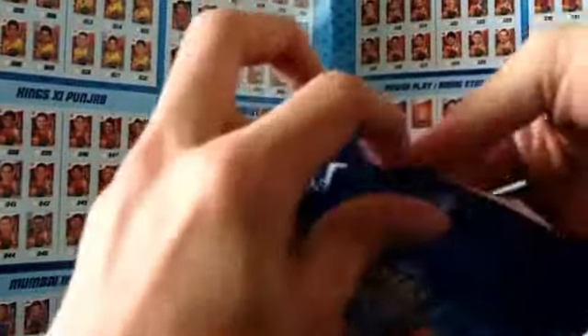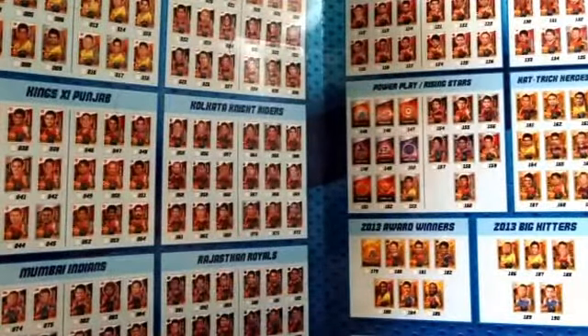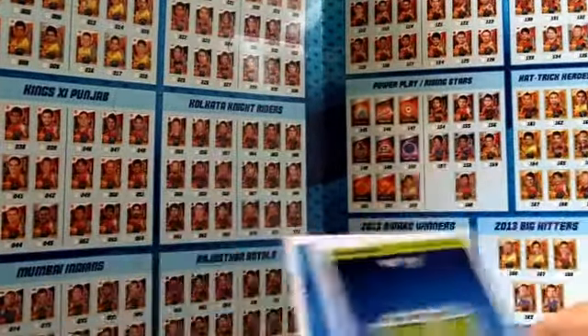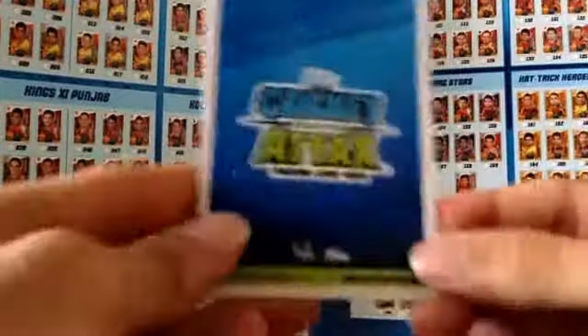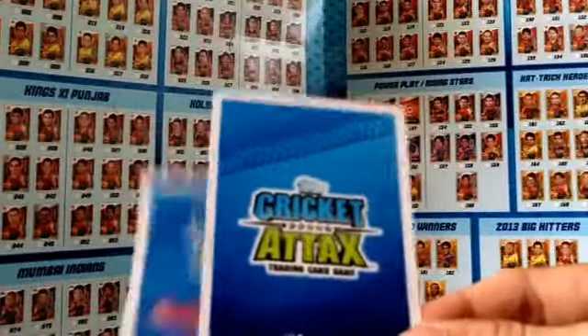Moving on. Got the two combo packs. Let's just quickly remove the packs and the Golden Foil card first from both the combo packs and then see what we have. The two cards that we have — firstly, we have a Cricket Attacks card here. There's no team, so this is either the logo or the trophy card, and yes, it is the trophy card.